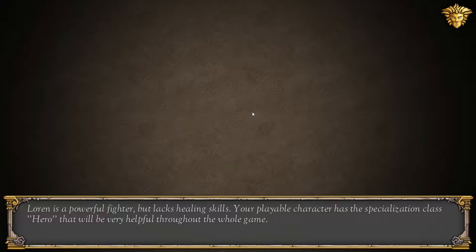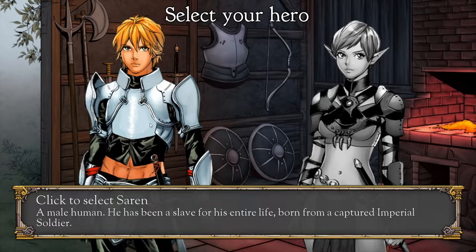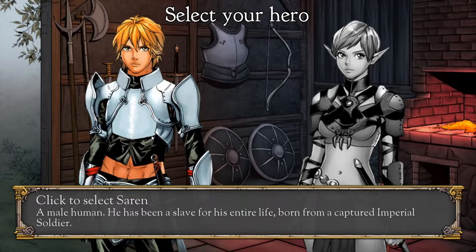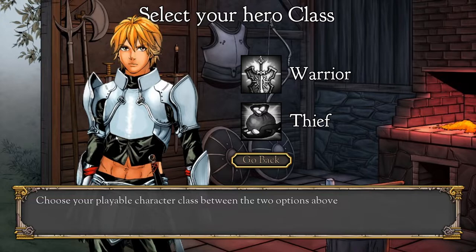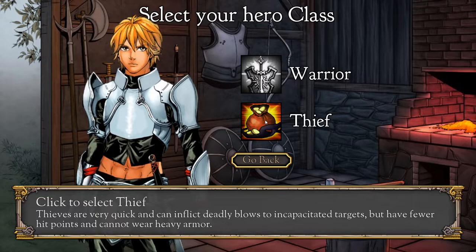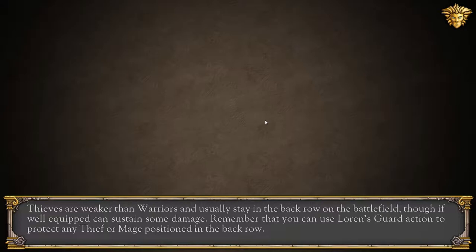Lauren is a powerful fighter but lacks healing skills. Your playable character has the specialization class Hero, which will be very helpful throughout the whole game. Now it is time to choose your character. Select your hero: Saren, a male human — he has been a slave his entire life, born from a captured imperial soldier. Or Eleanor, a female elf — she traded her freedom for protection at a very young age. Although she is cuter, I'm going to be Saren. Warriors have lots of hit points and can wear heavy armor but move slowly. Thieves are very quick and can inflict deadly blows to incapacitated targets but have fewer hit points. I think I'm going to be a thief.